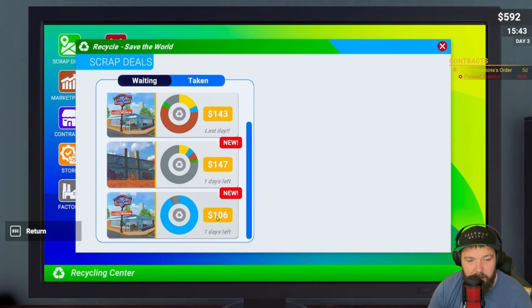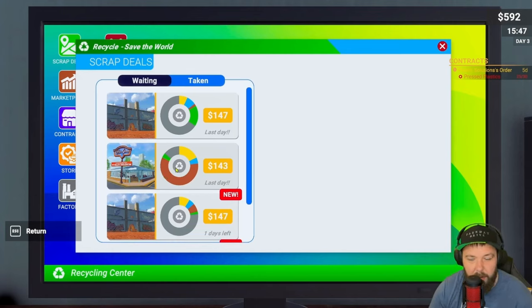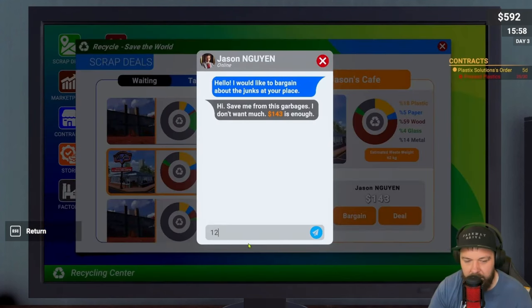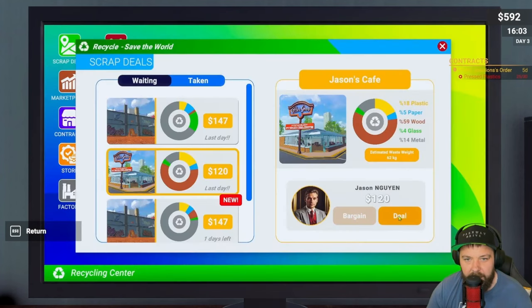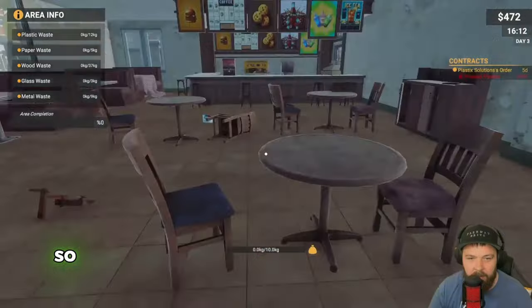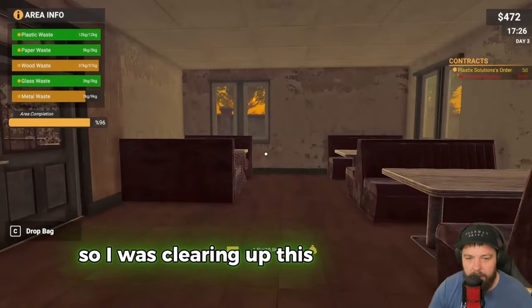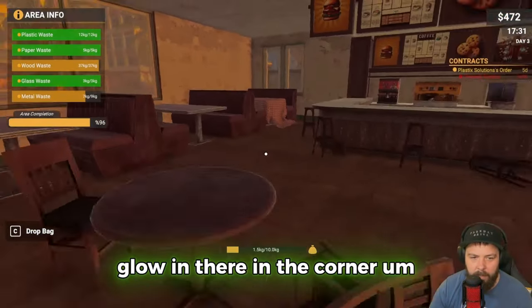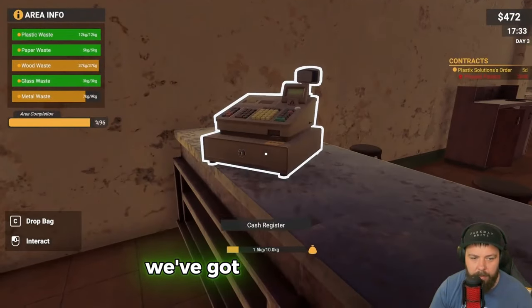Do we want to purchase a machine for wood and metal? Let's check scrap deals first. There's a very good deal for paper, and one with a chunk of metal - might be worth doing even though we haven't got a metal machine yet. This one's got 18 plastic and we only need five kilograms. Let's offer 120 and get this one done. Price agreed - perfect!